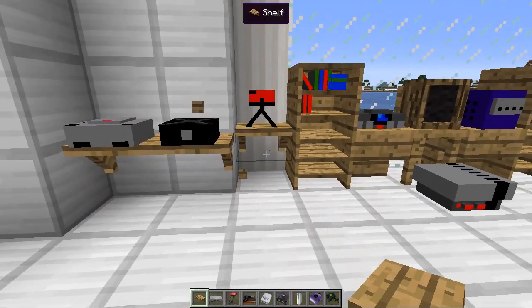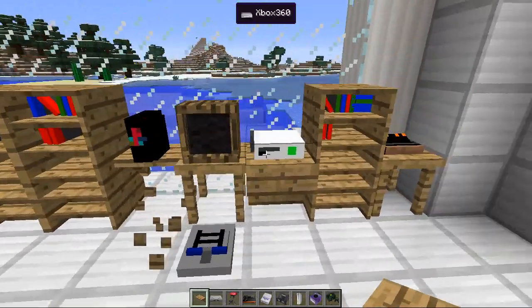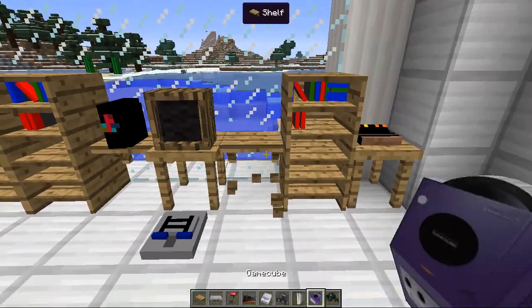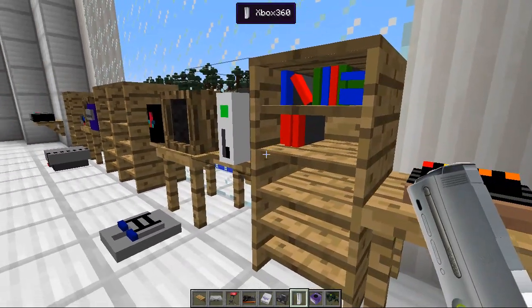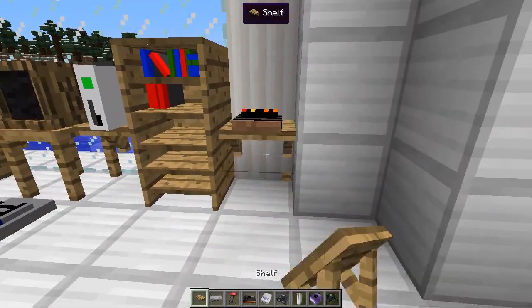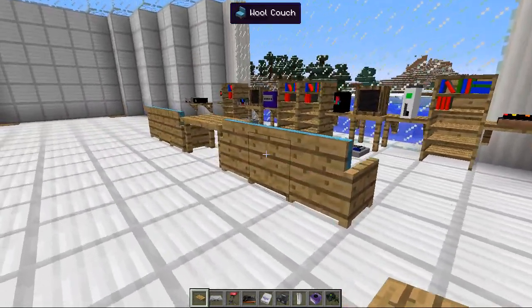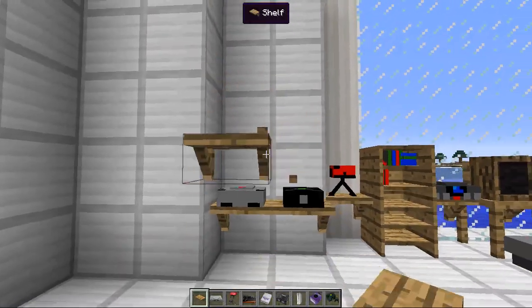I've ruined it — let's put a normal shelf there. There we go, that looks a lot better already, and then put another one there and there and there. Oh no, I've broken the Xbox 360 — I was not meant to do that. Let's see what it looks like upright — that kind of looks cool, actually. Looks like it might fall off the edge, but it looks cool. Then we're gonna put another shelf here, and we have a very nice collection going on. We could even put them up here as well.